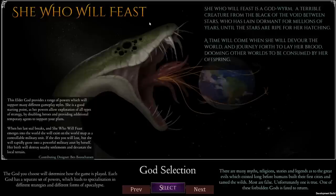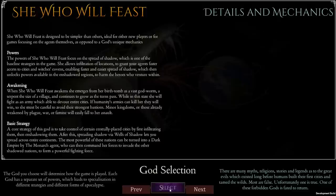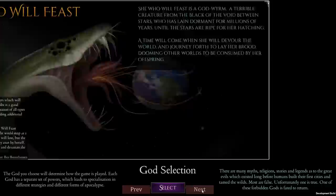Anyway, let's just go across. You've got five different gods — they all have different abilities. She Who Will Feast is the god that we'll be playing in our run through. This is the most simple one — if I just go to select, it tells me she's designed to be simpler than the others, ideal for either new players or for games focusing on agents themselves as opposed to a god's unique mechanics. This god does still have different powers — her powers really are spread around the spread of shadow and infiltration. When she breaks out of her prison, she becomes an awakened god — a vast god worm — and can be used as a military piece on the map.